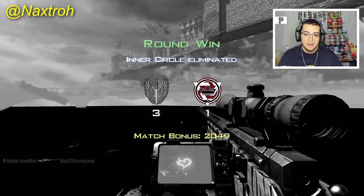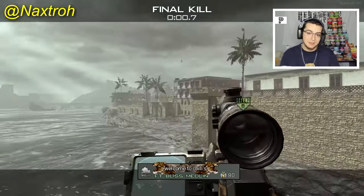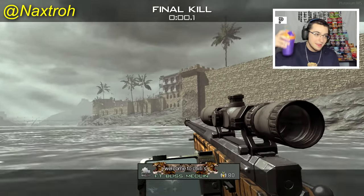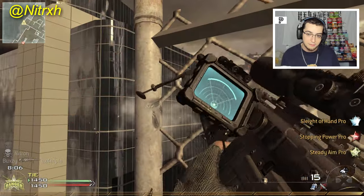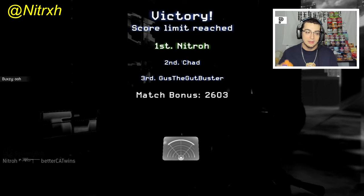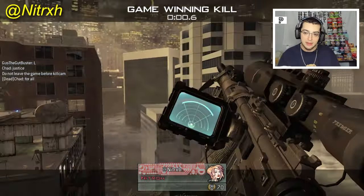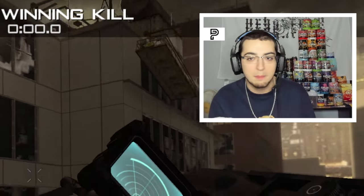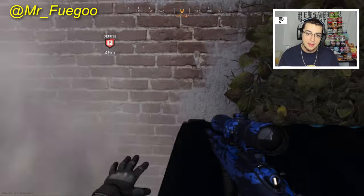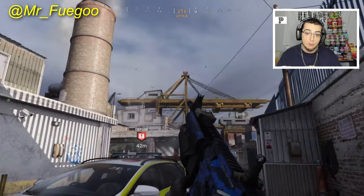Speaking of far shots, we're gonna bounce from Bliss of Meddling here on MW3. By the way, I'm partnered with G Fuel — if you guys want 30% off, use my code 'Neka' in the description. That shot was crazy — Nitro with a little triple knack on High Rise FFA, and you can actually get 30% off this weekend that this video goes up.